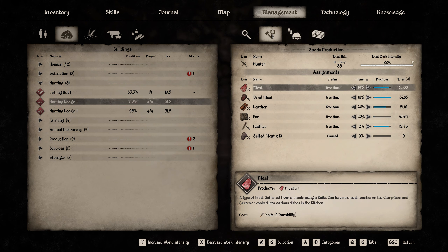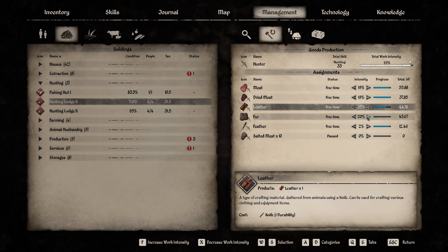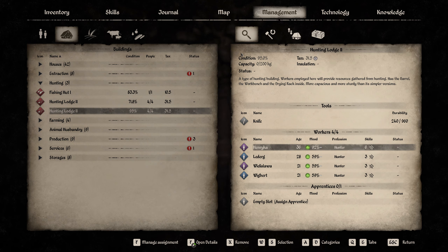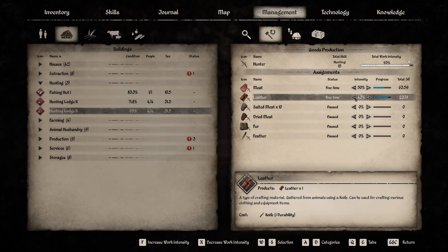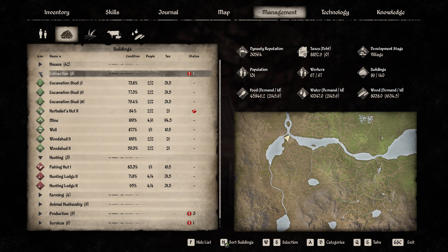We have two hunting lodges. Leather - we got 51 - let's tune this down a little bit, and bring the fur up to 57. Fur might not be enough but let's see. We're completely overstocked on leather, so let's bring that down at least 10 percent and bring up fur by 10 percent. We can check how that works out.